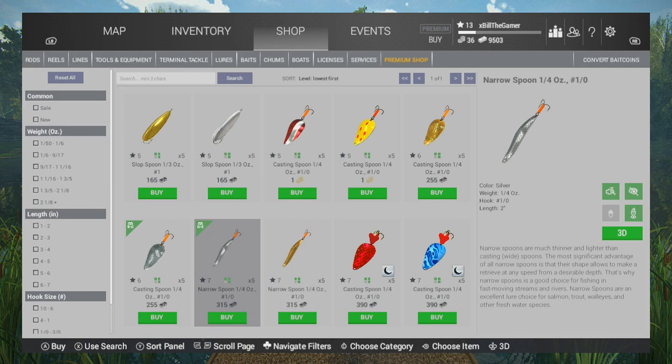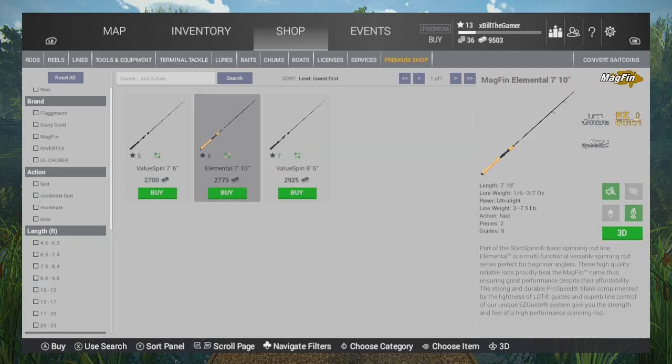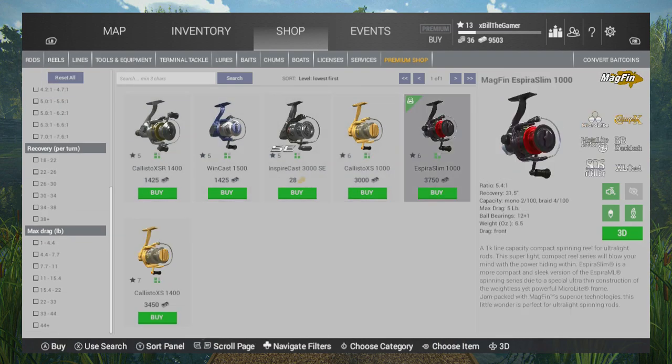They're very good — you get 5 in a pack for 315 bucks. The Elemental rod is a spinning rod, so you'll need to get yourself a spin reel as well. It'll cost you £37.50 if you buy it from the lake.